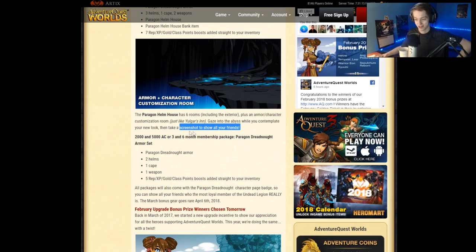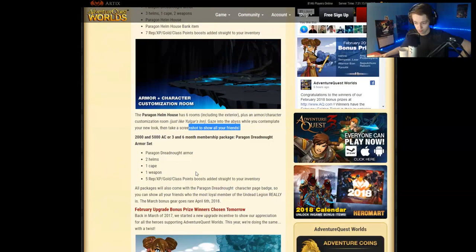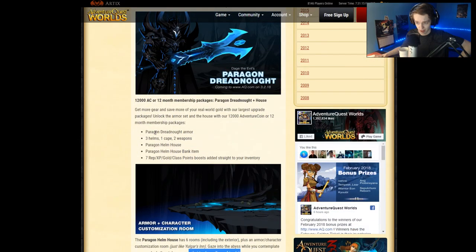You better take a screenshot — it's going to need a lot of sales for $40. It's part of the upper tier package, which includes the helmet and house. You get a bank item for your house — an item you can place and click on, kind of like a bank pet but for your house. There was only one in the game before this, and it looked really ugly, so that's pretty cool. I honestly want to get this, but it's so expensive I probably won't.